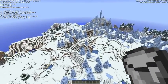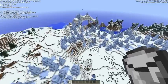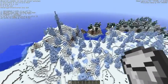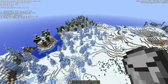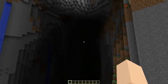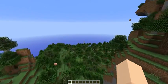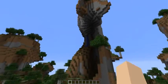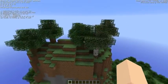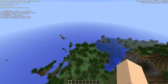The last feature is the Amplified world type. I'll create a new world and show you exactly what it is — it's going to blow you out of the water. Right off the bat you can see mountains that are super tall. We are at 160 height just standing on a mountain. Everything is amplified.